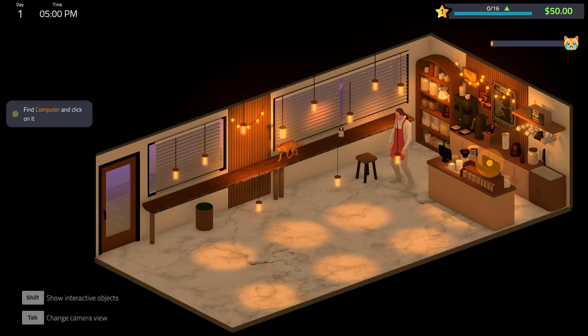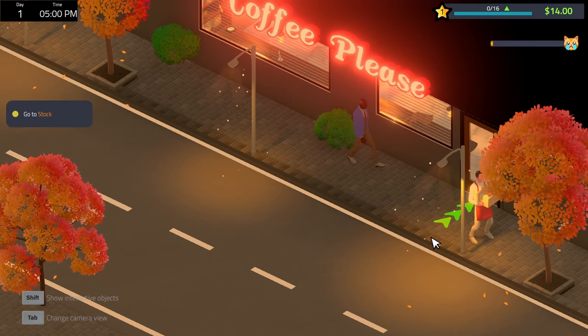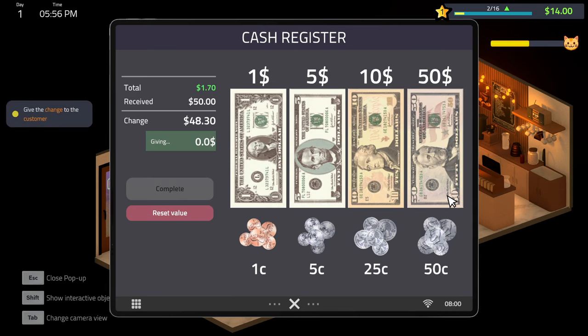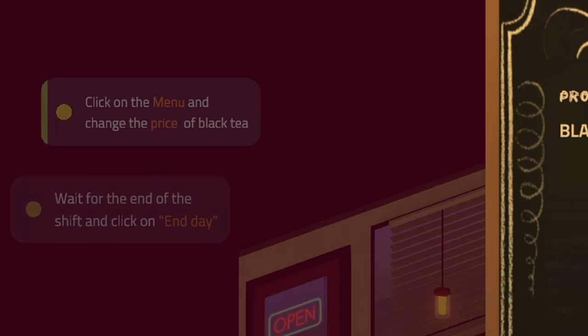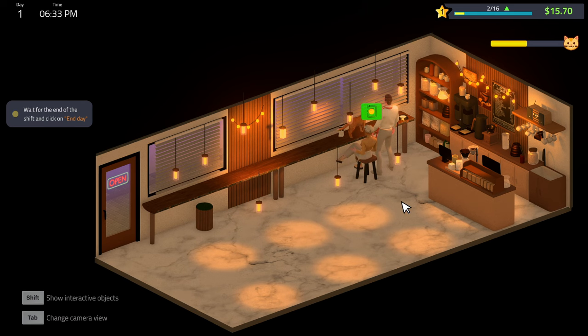Once we get into the actual game, we're taught through a pretty thorough tutorial on day-to-day functions like how to order resources off the computer, how to stock delivered resources, accept customer orders, make the order using our resources, and how to give change back to the customer. We're also taught how to change our prices, which I think is a really cool feature — it really makes you feel like you're actually managing a real menu. Don't go too crazy though, or you'll find yourself with customers that'll get mad at you for selling your tea at $50 per cup. Lastly, the tutorial tells you to wait until the end of your shift and click end day. I found myself fulfilling orders, looking at the time, and questioning when my workday would end. Just like real life!